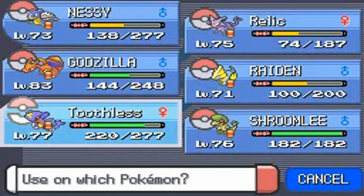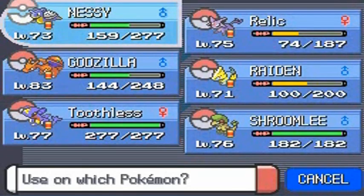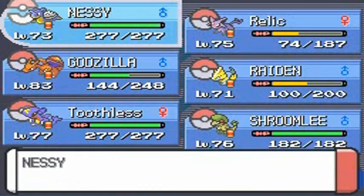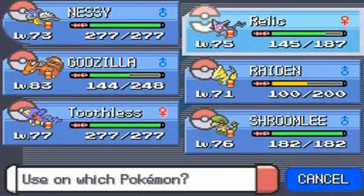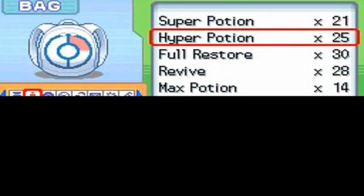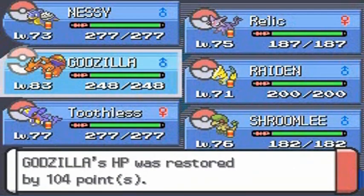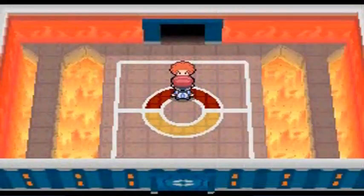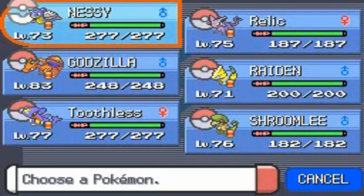Alright, let's use some hyper potions — I don't want to waste the full restores since we still have two battles left. Let's use a hyper potion on Relic. I know what you guys are thinking — I spelled Relic with a K, not a C. My bad. Another hyper potion for Godzilla. So I guess we've used all our healing items. The important part is to finish everybody off — we got two more people to battle. I think his name is Lucian.